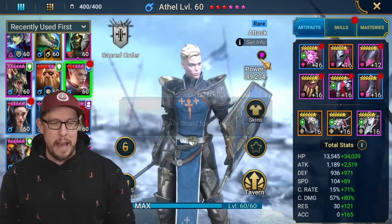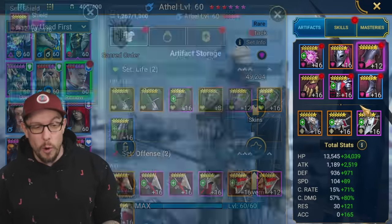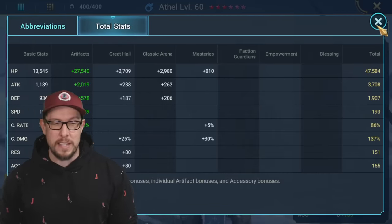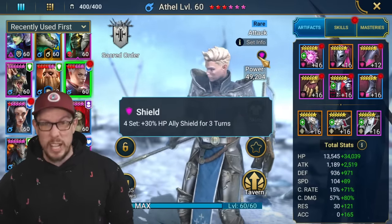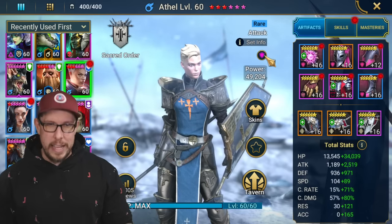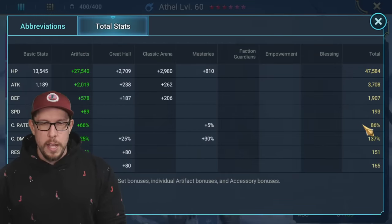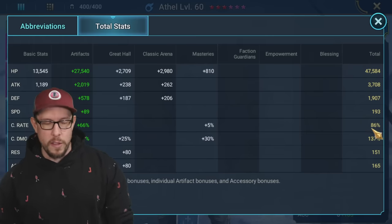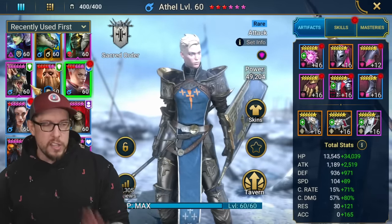We have Athel in a shield set - she has almost 50k HP, getting around a 15k shield at the start of each turn for three turns. If you have bolster gear even better - it gives a protected shield and a heal. One champion in a shield set, ideally the champion with the fewest AOEs, because you really want to take advantage of AOEs in a stun set. We don't care how fast we're clearing the content, we just want to stay alive. Crit rate and crit damage are nice to have but not mandatory; what matters most is the actual artifact sets.